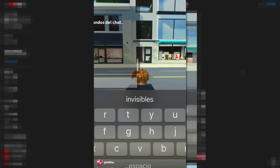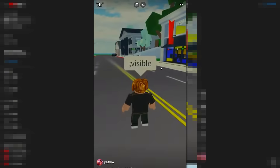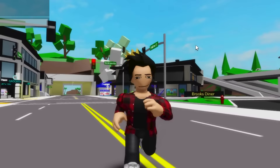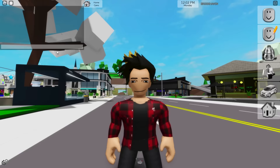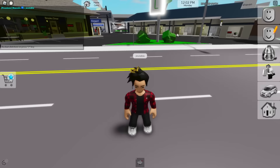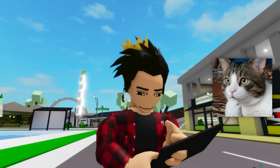On this video, this guy wrote a command called invisible in the chat and actually turned invisible — then wrote visible and came back. That's so cool. Let's see if that can actually happen. Let's get that invisible command going. In theory we should be disappearing right about now, but that doesn't seem to have happened. That's probably because that video wasn't recorded in actual Brookhaven.